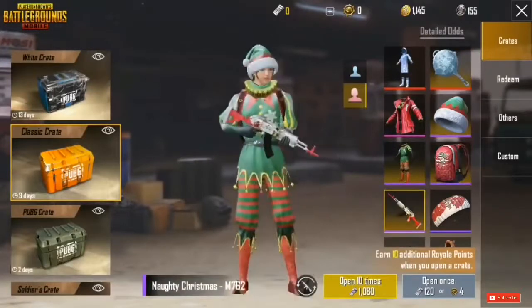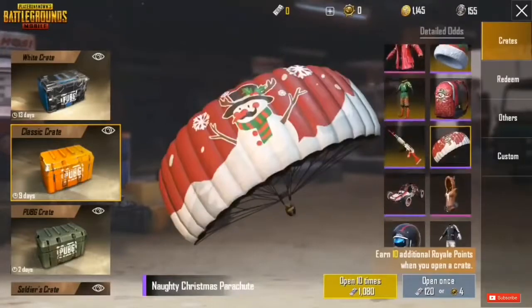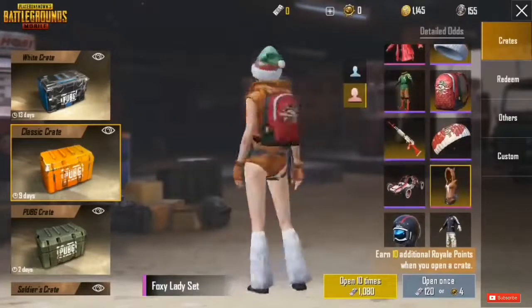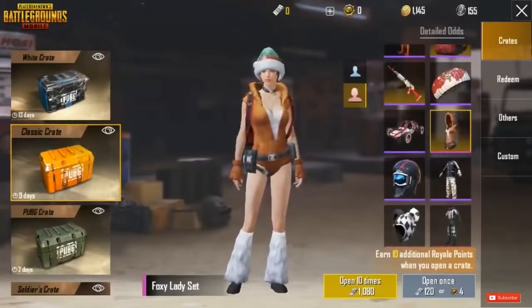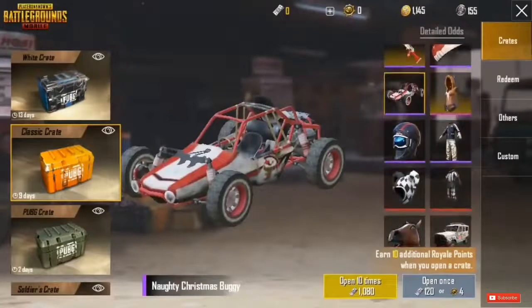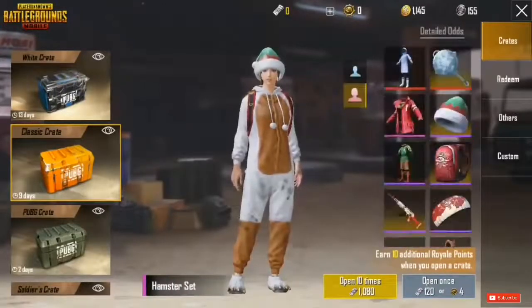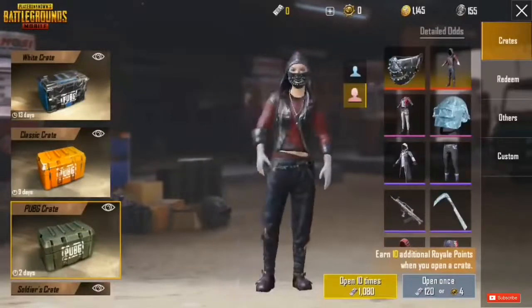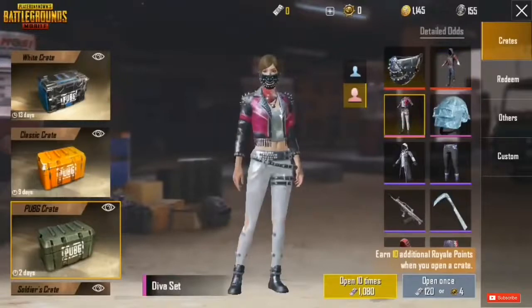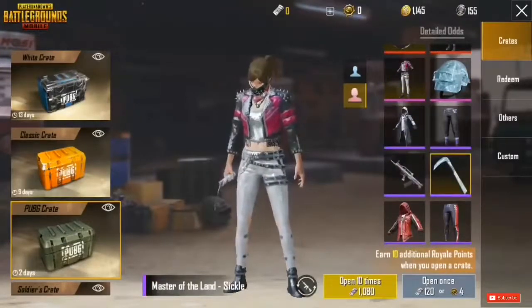You can spend UC or use metals — which look like a PUBG helmet — to open crates. The way you get these metals is through the event section at the beginning of the game, where you're able to collect some metals and open some crates right away. It may not be available for every single player, but make sure to test it out and see if you have a chance to open some crates for free.